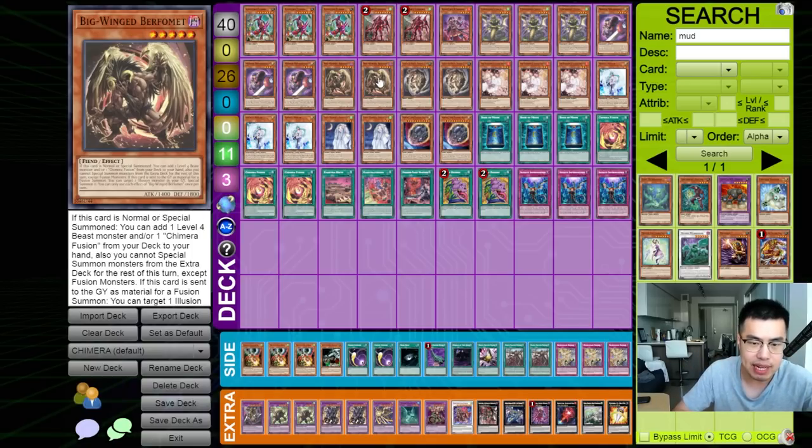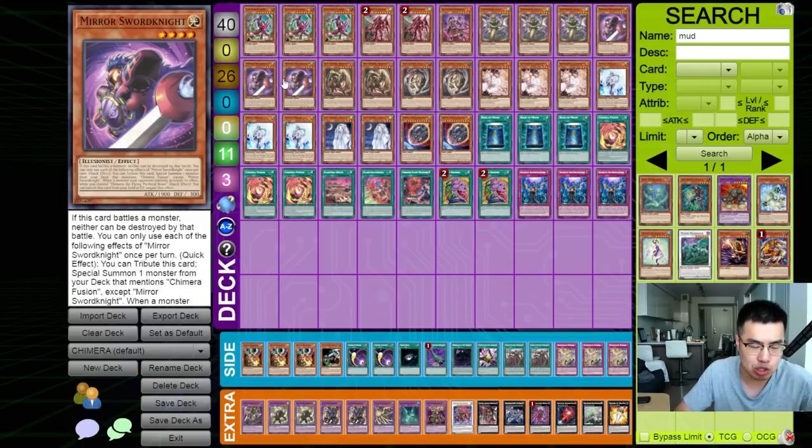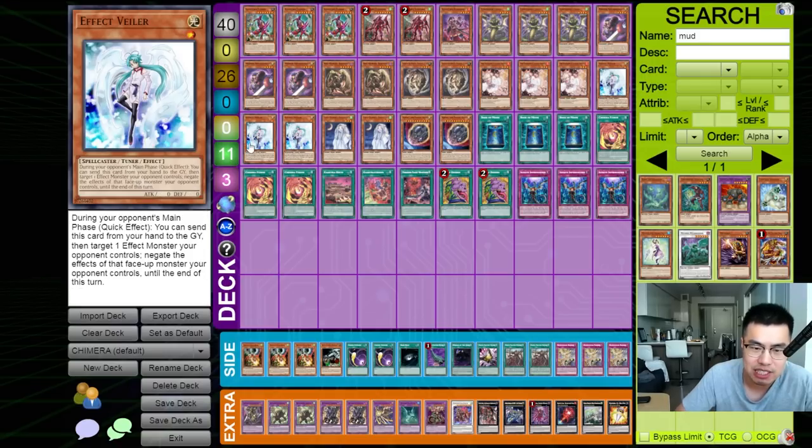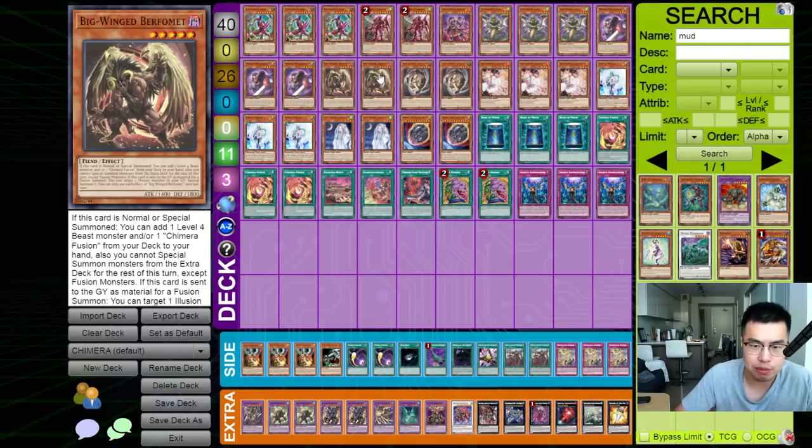It provides a failsafe if any of these cards get Imperm, Ash, or Valor, which would typically hurt the regular Chimera deck. For example, if Big Wing Burfomet got Valor or Imperm, or the Mirror Sword Knight got Ash, you would still have access to your Cachetero resources to at least survive a turn, and then on the following turn push back with your Chimera stuff. I really like the fact that you can play a lot of non-engine in this deck. It kind of addresses the issues with Cachetero where you would typically brick because the engine was so small, and now that you have the Chimera-heavy plays, you're probably not going to brick.